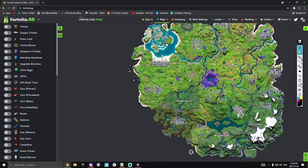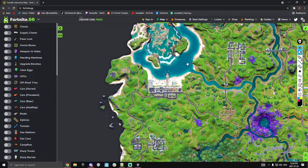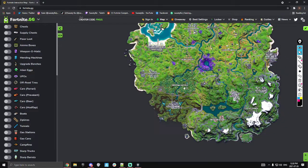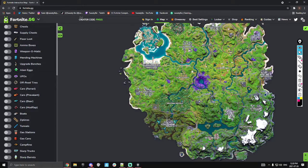I think I've covered everything for Believer - probably one of the shortest POI analyses yet, hopefully around 23 minutes. I don't know what to do next. I was planning to do Holly because it's a newer POI, or Slurpy, Craggy, Pleasant, Misty. Just pick a POI in the comments and the first one gets picked - can't be Boney like I said. Cheers.